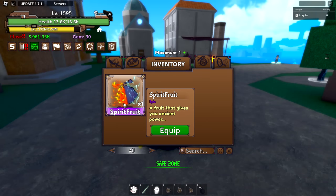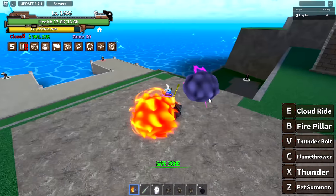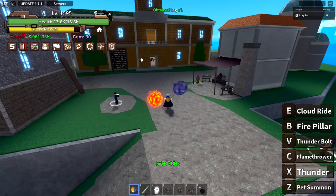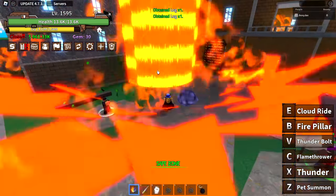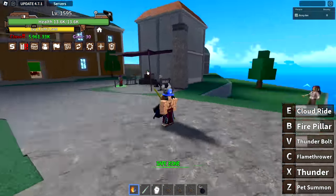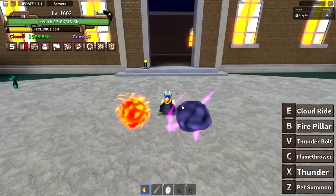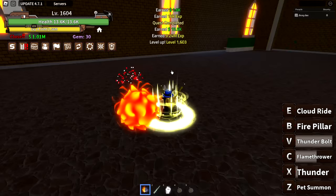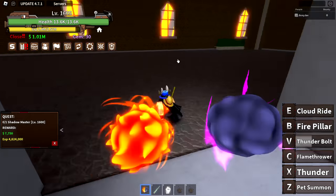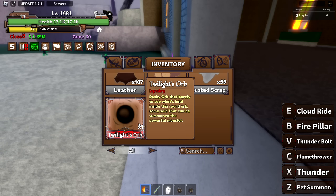I'm 90% sure this Spirit Fruit is way better than what I have — at least it has some flight. It has pet summon, thunder, flamethrower, thunderbolt, fire pillar, and cloud ride if I have the pets out. That is awesome — I can fly now! The only problem is the abilities take a little time to activate, there's some delay. I also got a Twilight Orb, which spawns a boss whose main reward is a sword — but he's level 2,000 with 1.2 million health, so I'll hold off. It was a 1% chance drop, and I got two of them.